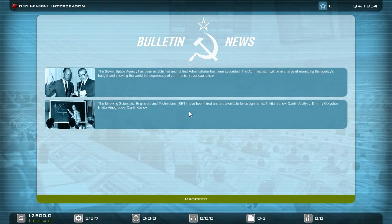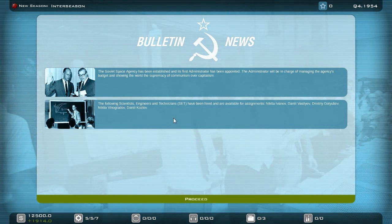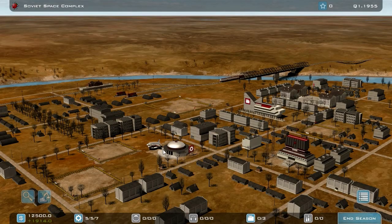The next thing to note: we now have Russian names for our staff — Nikita Ivanov, Daniel Vassiliev, Dimitri Gulliubev, Nikita Vinogradov, and Daniel Kozlov. The names are now appropriate for the side you're playing on. If you're on the US side you get American names, on the Soviet side you get Russian names, and on the GSA side you get names from all over the world. Pretty cool.